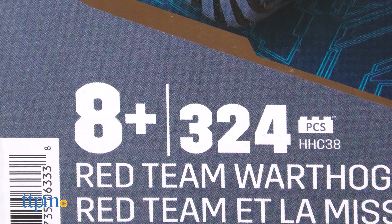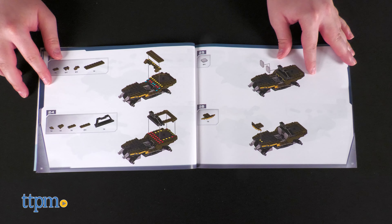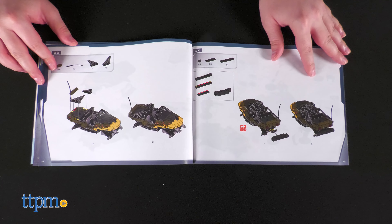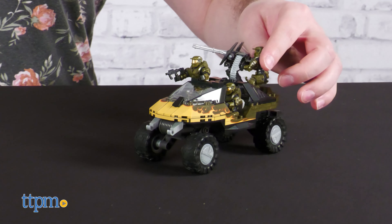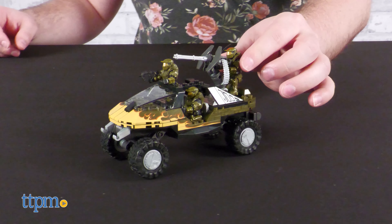The Halo Red Team Warthog Rescue Set is 324 pieces and will take you a couple hours to build at a relaxed pace. The build is breezy and very enjoyable, and the final construction holds together super solidly.